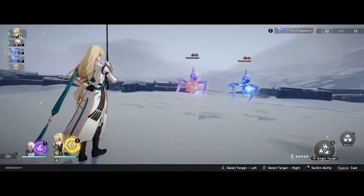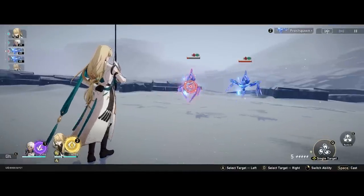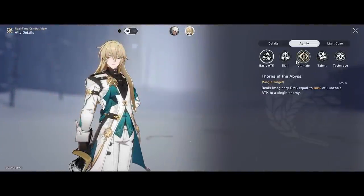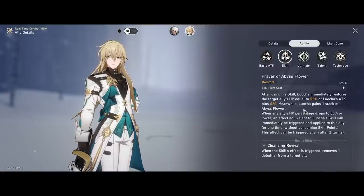He immediately followed up with that heal. As you can see, it's still his turn. He also gains 1 stack contributing to that passive ability heal. What that comes from is his skill ability. Basically, any character that drops below 50% triggers an auto-heal to sustain that character. And of course, with some traces, he also cleanses debuffs — very similar to Natasha.